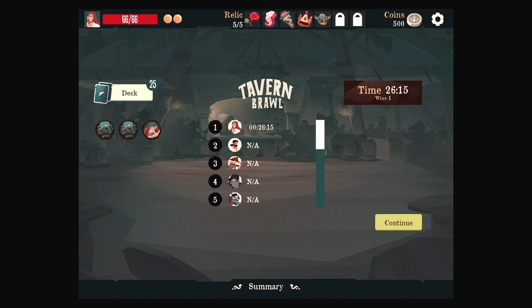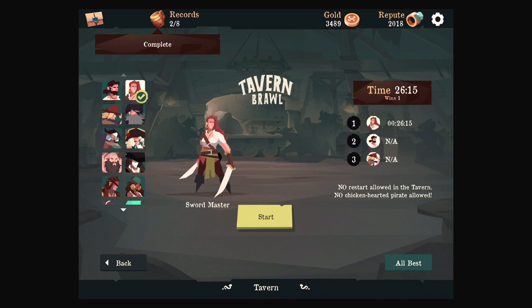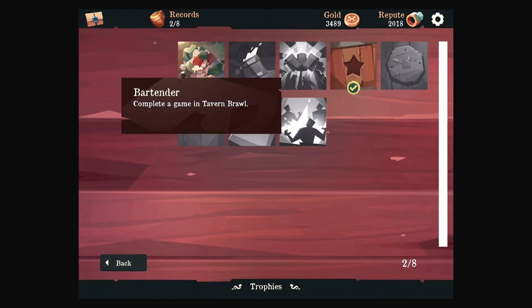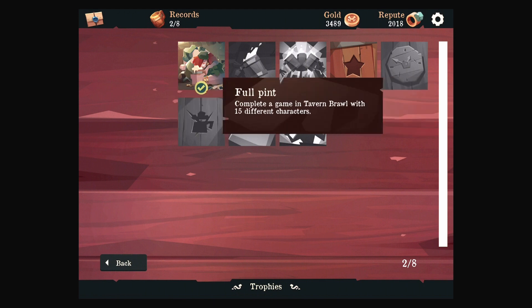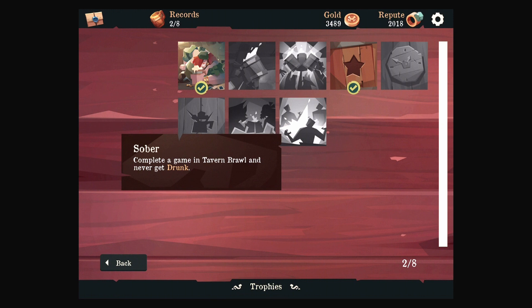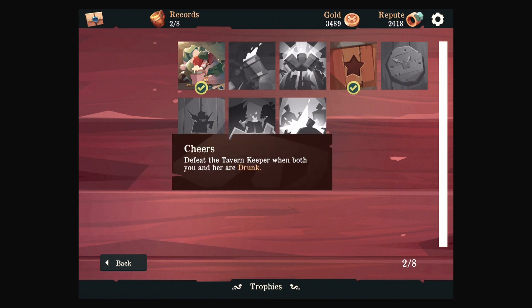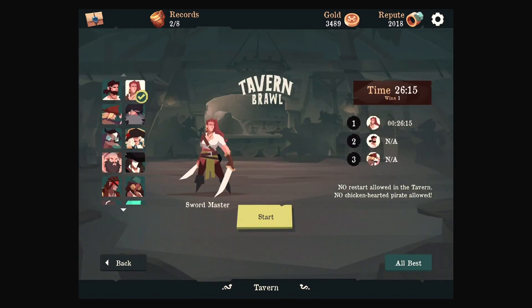So we made it through one Tavern Brawl in 26 minutes 15 seconds. The lifesteal was huge for that. Did we gain coins and stuff? Oh, we gained a record — complete a game, get the lucky package. Complete a Game of Tavern Brawl with seven different characters, 15 characters. In 20 minutes. Defeat the Tavern Keeper when both of you are drunk. Defeat two waves of enemies in one turn — that's going to be difficult without a lot of card drawing.